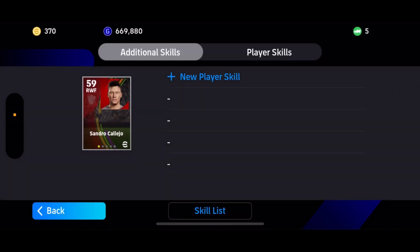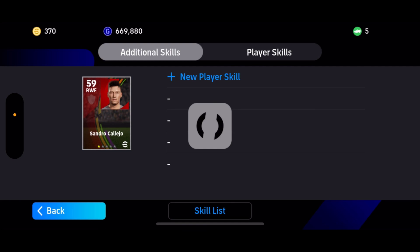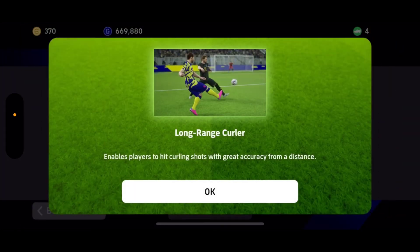Skill training. I have five skills, so let's try to put one on him and try on other players. For example, you want to transfer the long range color to another player — let's see how it goes.